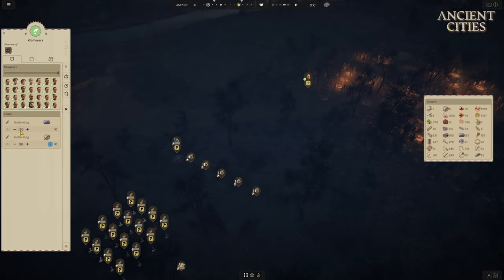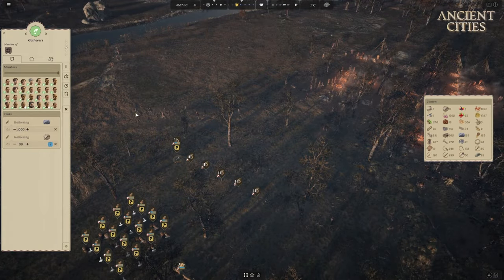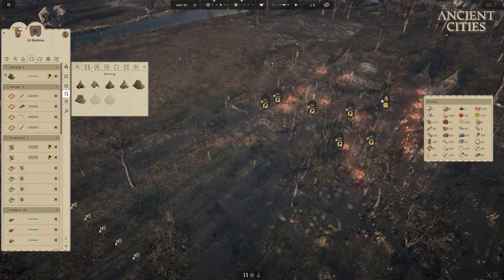Now we're going into night number three. We have a lot of fireplaces, which is good. I'm going to add more graves — better safe than sorry — because we have so many old people in the tribe compared to kids. We have like twice as many old people. So within a year we're going to start losing elders like flies — four to six per night. So you need a lot of graves.